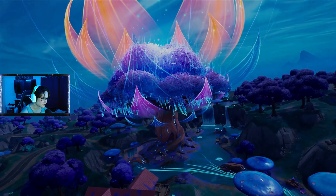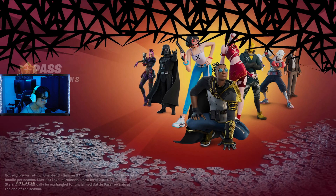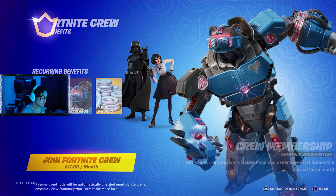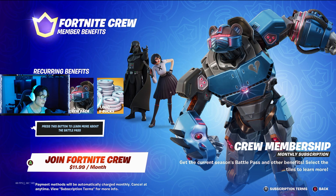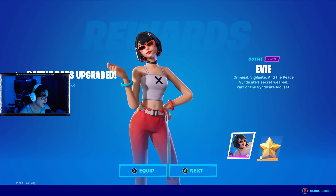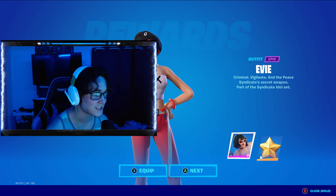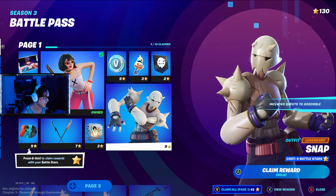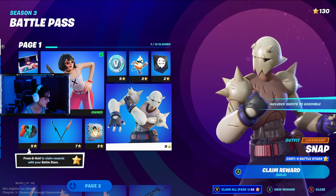I'm digging this dude. What is that tree? That is actually very very nice. All right, so I just bought the battle pass. First we got this skin called Eevee — I just gotta say this is a beautiful skin. There's a very sick looking loading screen, then we got our second skin called Snap.